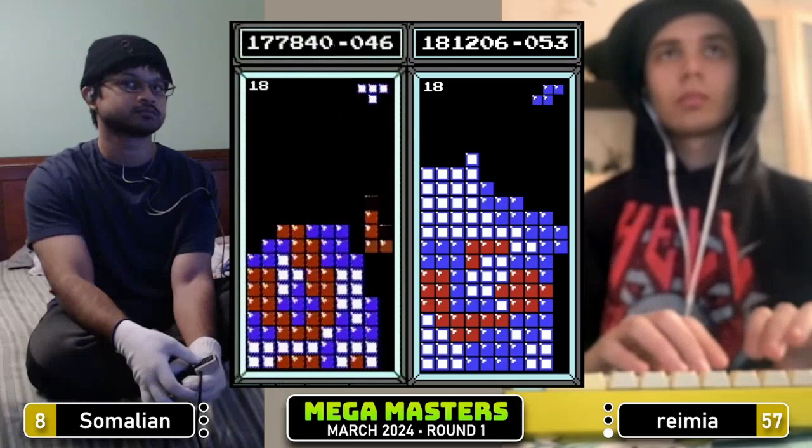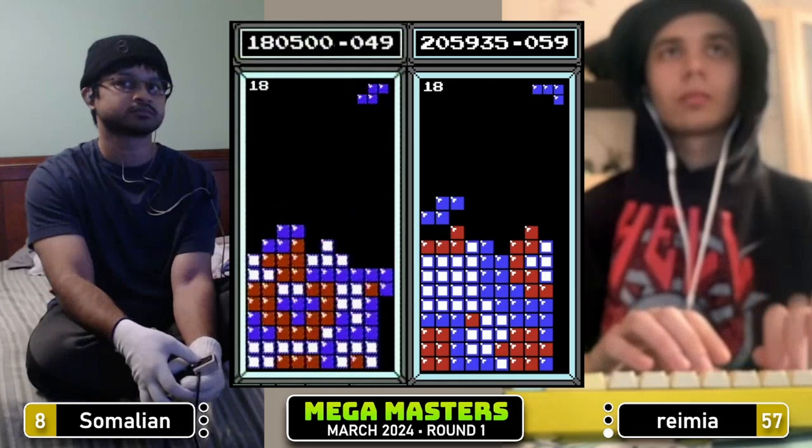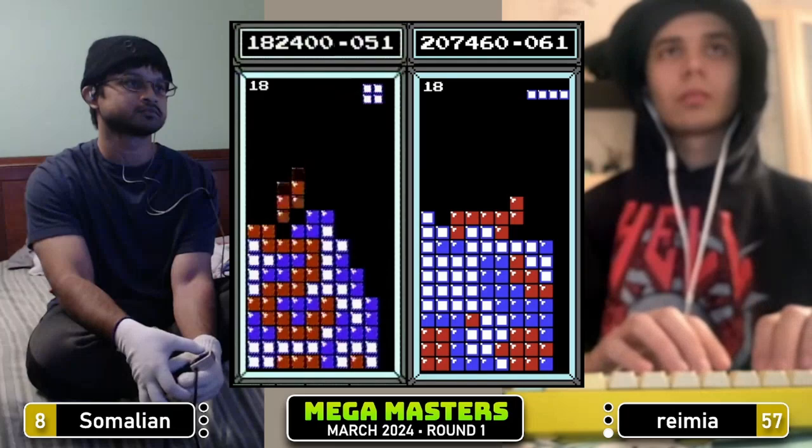We're looking quite neck and neck right now. Ramir at $181,000, Somalian at $177,000. Tetris for Ramir. Somalian looking very clean, dealing with a slight drought at the moment though, taking a very safe double.